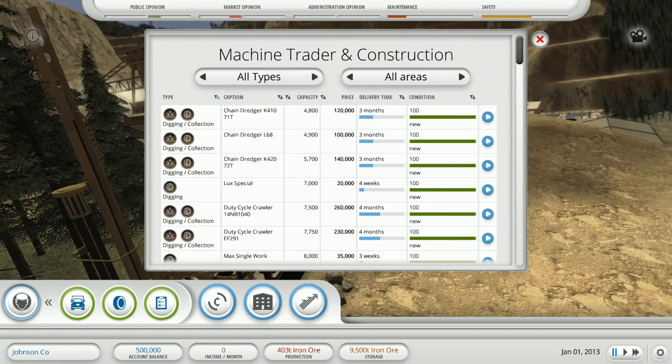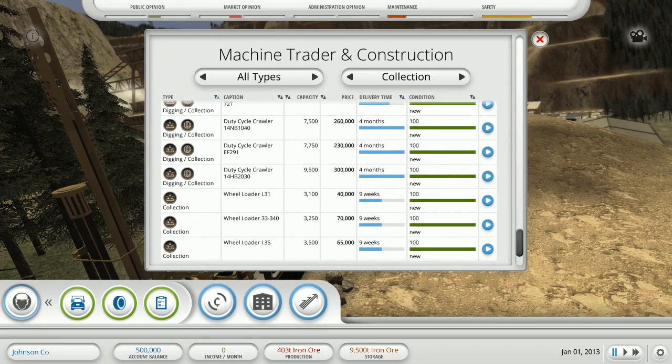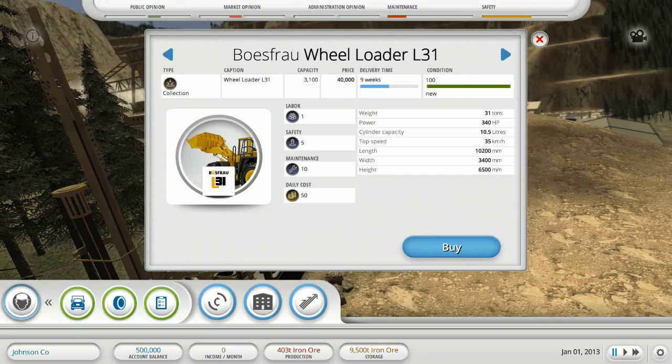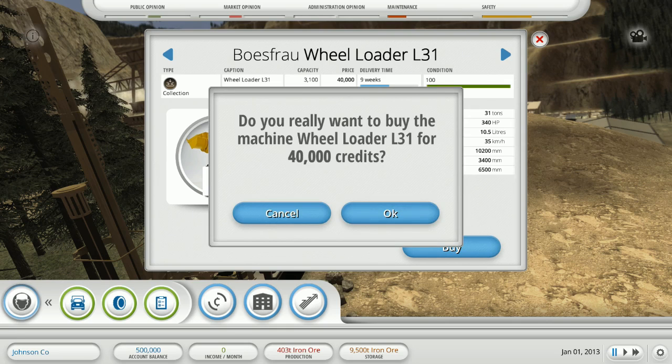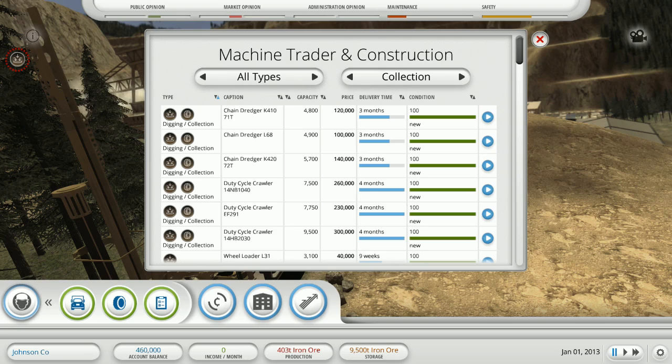We don't need digging, we need collection. I'm not going to spend three hundred thousand — this one's only forty thousand, so we'll take that, that's pretty good. We'll buy on credit but we have to wait sixty days before it is delivered, so we'll just have to rough it out.